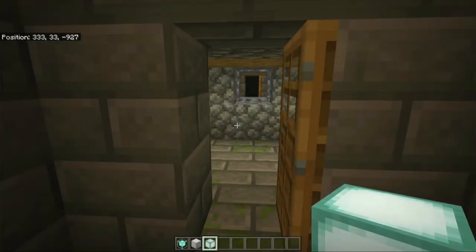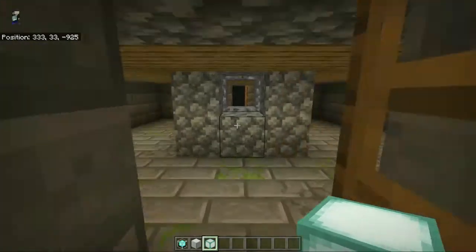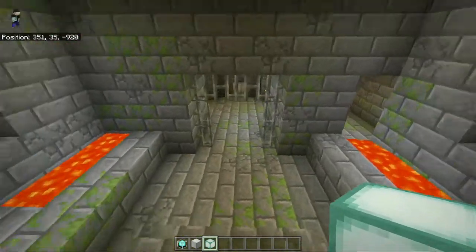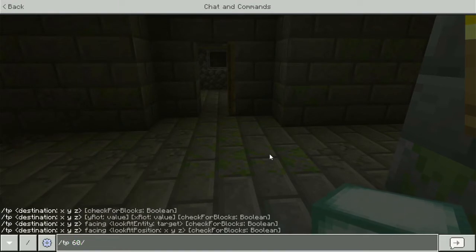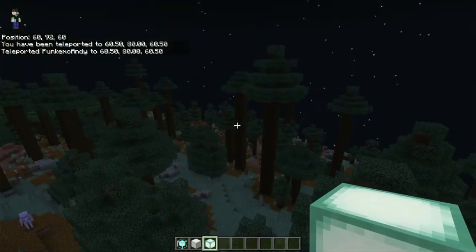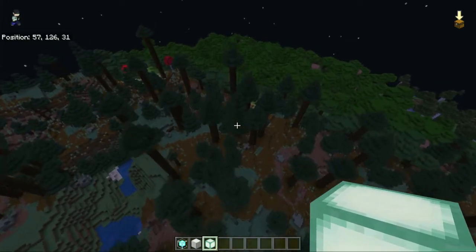Would you believe it guys? I said I would give it a cut and then within a few seconds I found the portal. So that is obviously where we went down initially. We walked through this door because that's where we came down from earlier. So instead, if you just turn left, the portal is right here. That's some funky generation. However, in this portal the disappointing news is there's only one eye of ender.